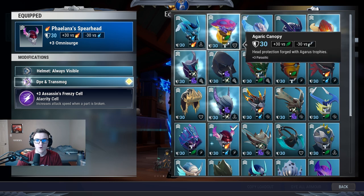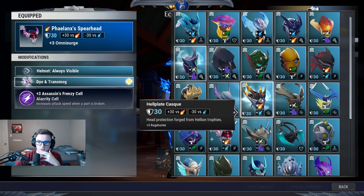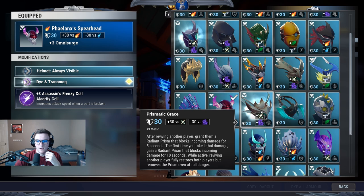Agris headpiece is pretty clean if you don't mind having an extra defense cell — like if you run Tough. The Emorane headpiece got a pretty decent buff now that they made it Alacrity instead of Mobility, and Alacrity has attack speed cells. Then there's the Hellion headpiece if you like Rage Hunter — I normally don't use it personally, but it's not a bad cell to use. Phalanx if you like Omnisurge.